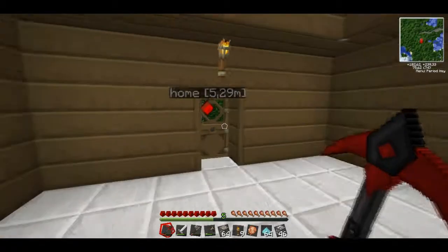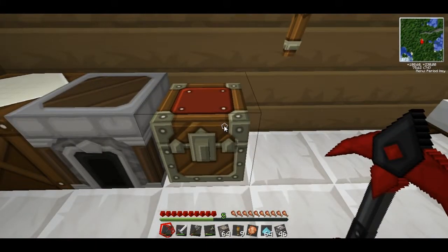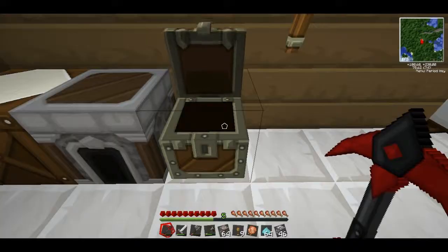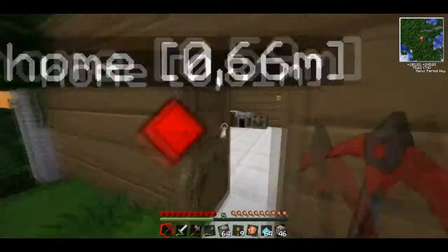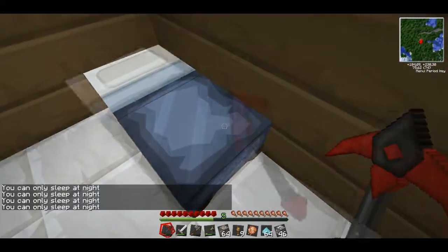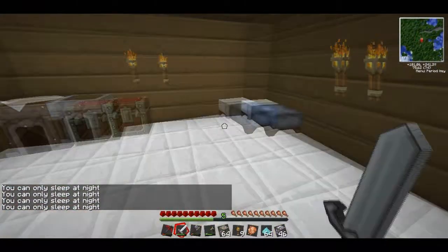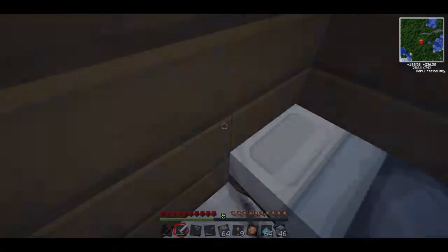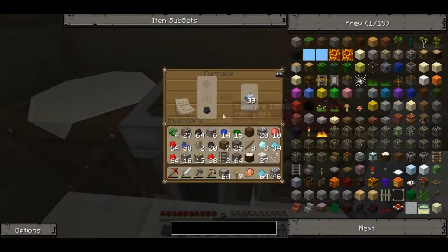Hello everyone, the Crazy Gamer here with part 4 of our Let's Play series. In the third episode we went into the cave, we got a bunch of stuff, we found eight diamonds which is sweet. This episode I want to start actually building stuff. I see it's turning night so I'm gonna quickly sleep — you can only sleep at night. I see the moon coming up. Okay, now I can sleep. Nice, okay, continue.